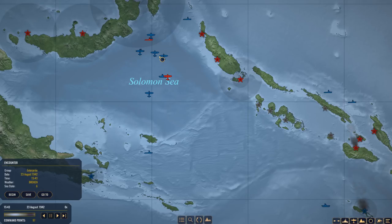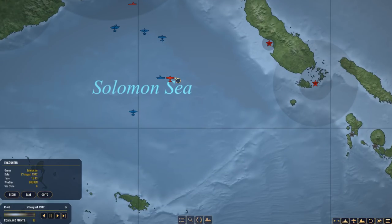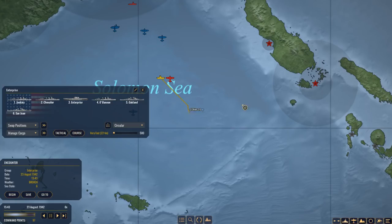Hey guys, Stath here and welcome back to War on the Sea. In the previous episode I left you on a bit of a cliffhanger — the Enterprise seemingly under air attack, origin unknown. Those are probably too far away from the Shortland Islands, but it's 174 nautical miles, so that might be the originating point of those planes.